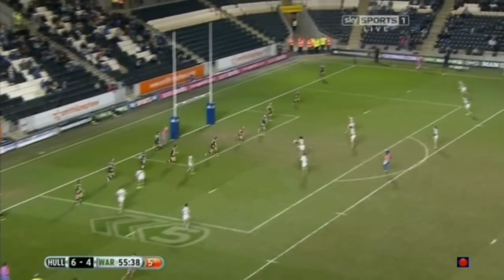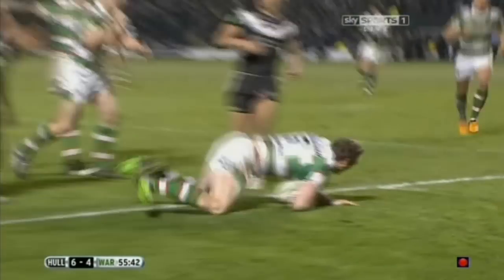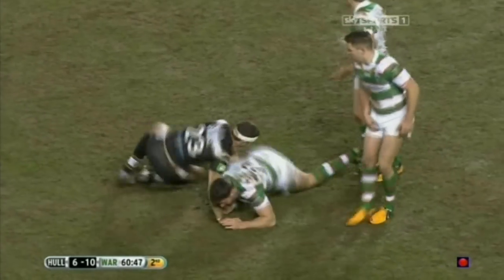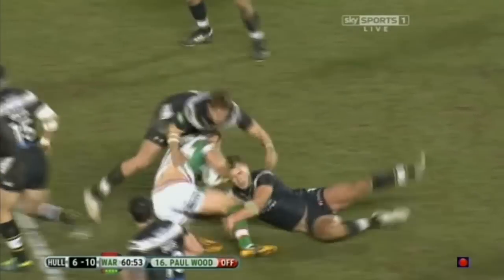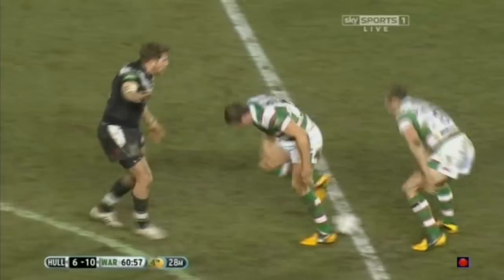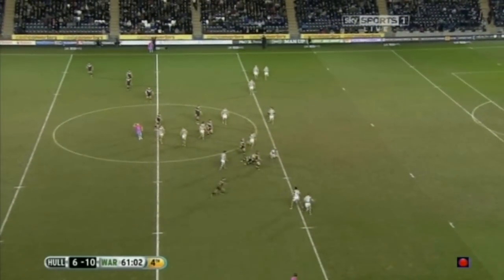Last one here for Warrington. Another kick wide from Ratchford. Perfect kick! Perfect catch! Perfect drive! Joel Monaghan! And Myler got the pass away to Tyrone McCarthy. Here is Monaghan. It's with Mickey Hyam. Down he goes. Tackle number four. Bit of a wrestle going on in centre field. The tackle was nearly away. He said it's hit his head.